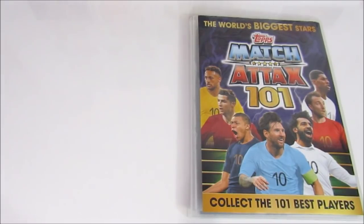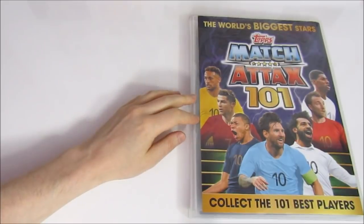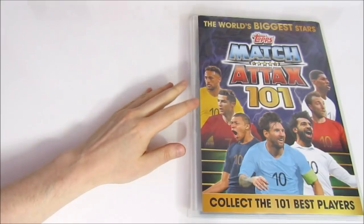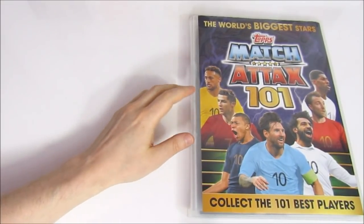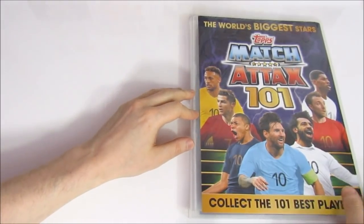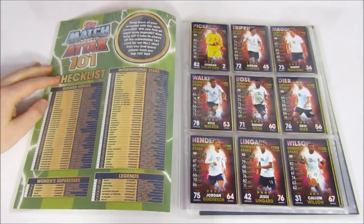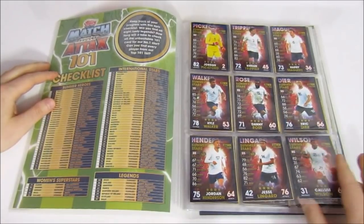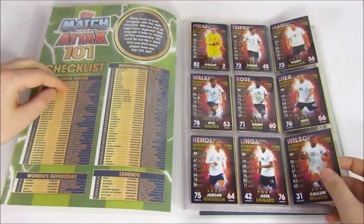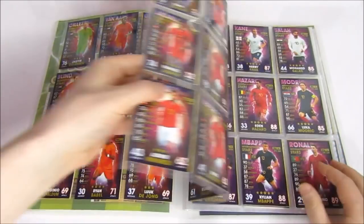Going back to the end of last season — the Match Attacks 101 collection. This is a complete collection, which I'm pretty happy about. It's been my favourite thing to collect so far — opening it was really fun and the structure was a little different. It focuses on international teams and has a checklist. The first mini set is the Summer Stars — the last four teams from the Nations League, which was a cool addition. That new tournament got some love in the cards.